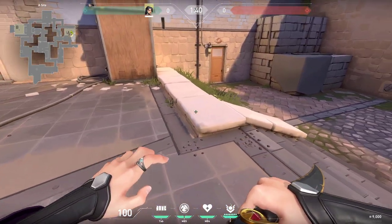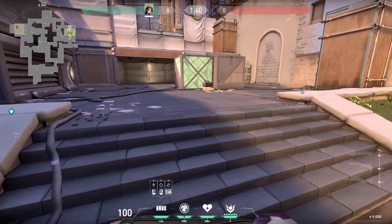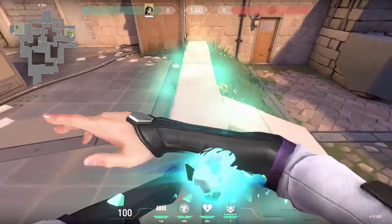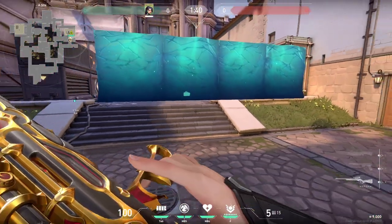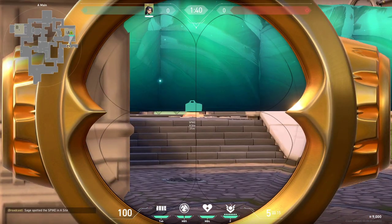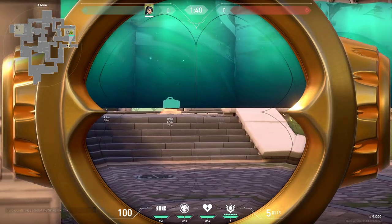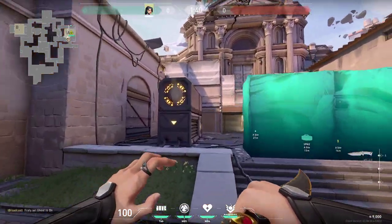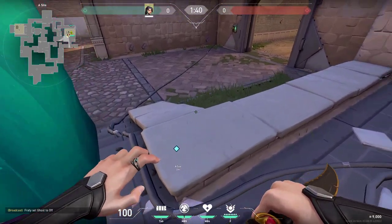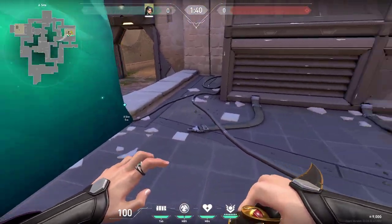There are at least two more one-way walls you can do using these blocks. First, place your wall like this and then you can be all the way in the back watching the spike. If the enemies would be defusing you could see them very easily and they would have no chance of spotting you.